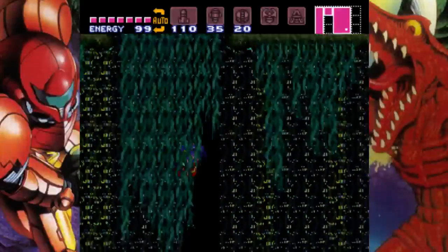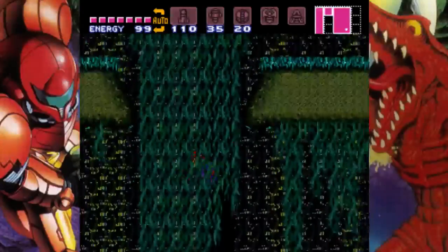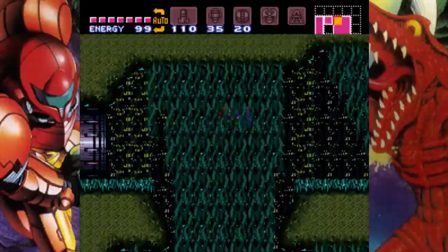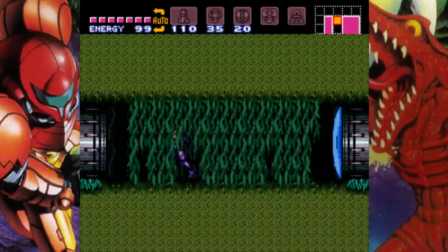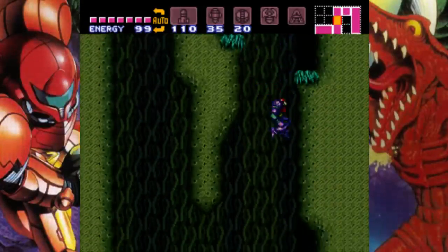What's up internet? This is Rambling Josh and you're watching another episode of Let's Play Super Metroid. So last time around we did a lot of stuff. We killed Batwoon, we killed Dragon, and got the Space Jump, and we got the Plasma Beam. That's what it's actually called, I think.